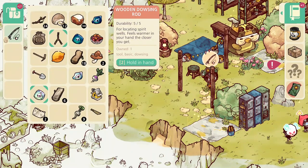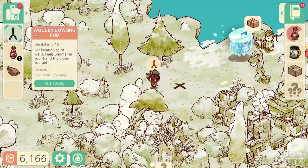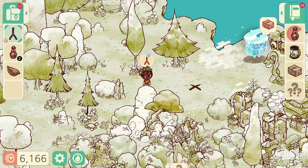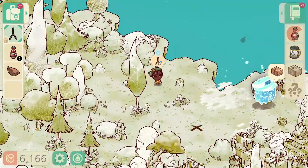Now, how to use it. If you were wondering how to use this very weird dowsing rod — every time you walk above a spot, there is a flame. And every time you get further away, it becomes cold.